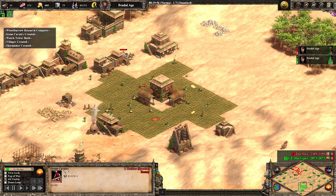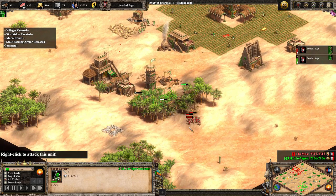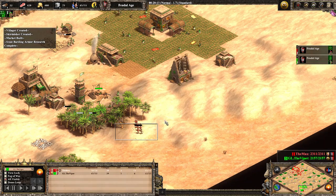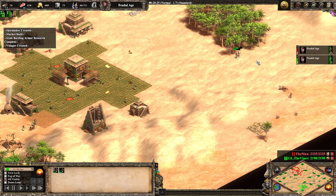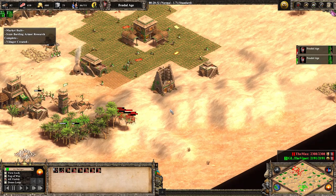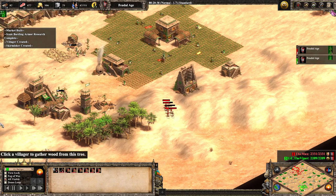The tower will definitely go up and provide some much-needed defense on the weak wood line. There's a scout battle, and TheMax's scout fights underneath the town center, causing some damage. The skirmishers have to run away — the tower fire is just too much at this point. There are also some archers to the north for Viper, and these skirmishers are doing a ton of damage and wasting time.